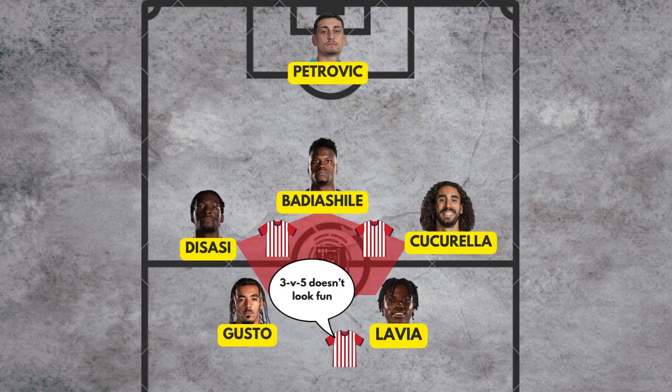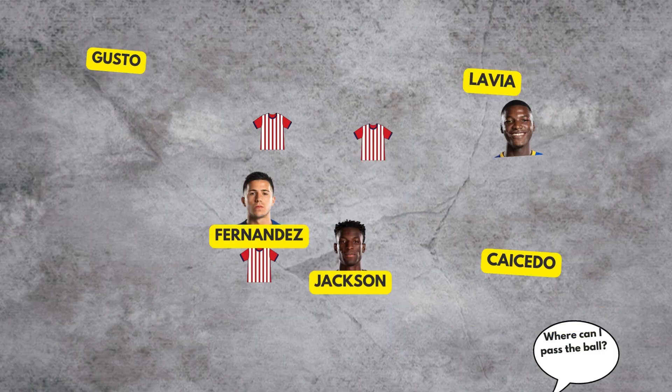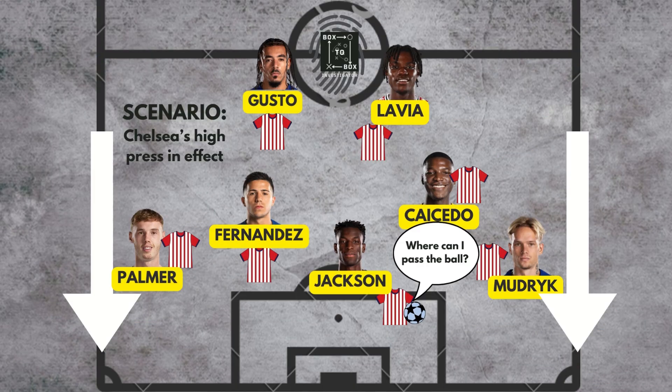Meanwhile, when Chelsea loses possession, Maresca's defensive game plan will take place. We discussed the pentagon shape from the deeper areas, and with five players from the back, Chelsea has the numbers to deal with the opposition's counter-attacking game plan. Combined with the personnel up front, which features five players, Chelsea already has a sound high-pressing game, which could be further amplified if Maresca has Caicedo up front.